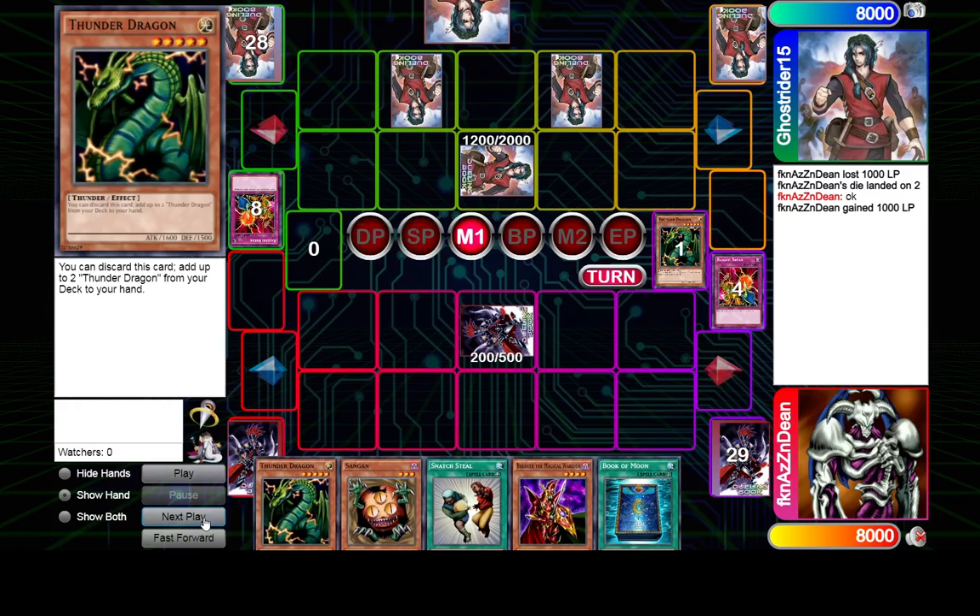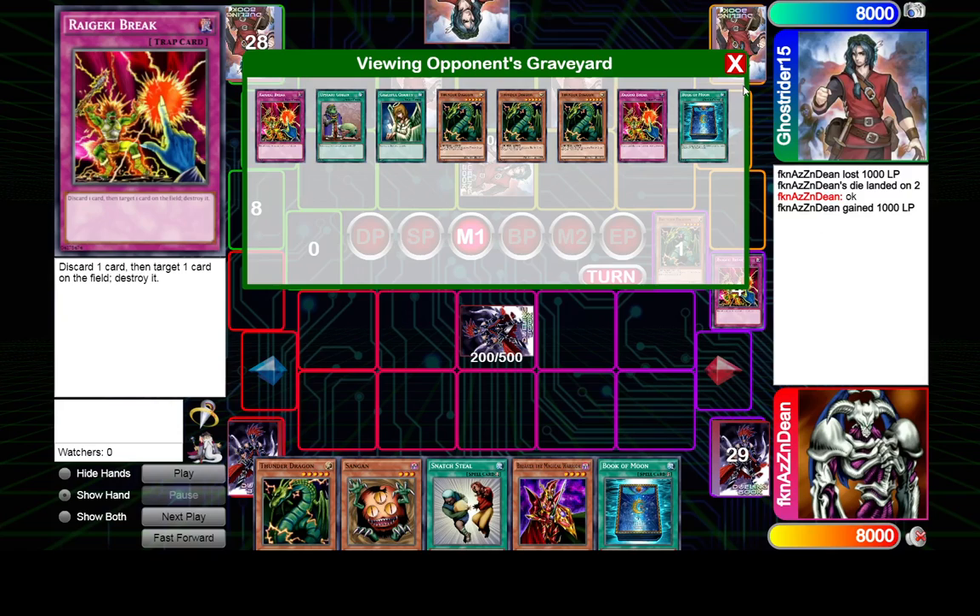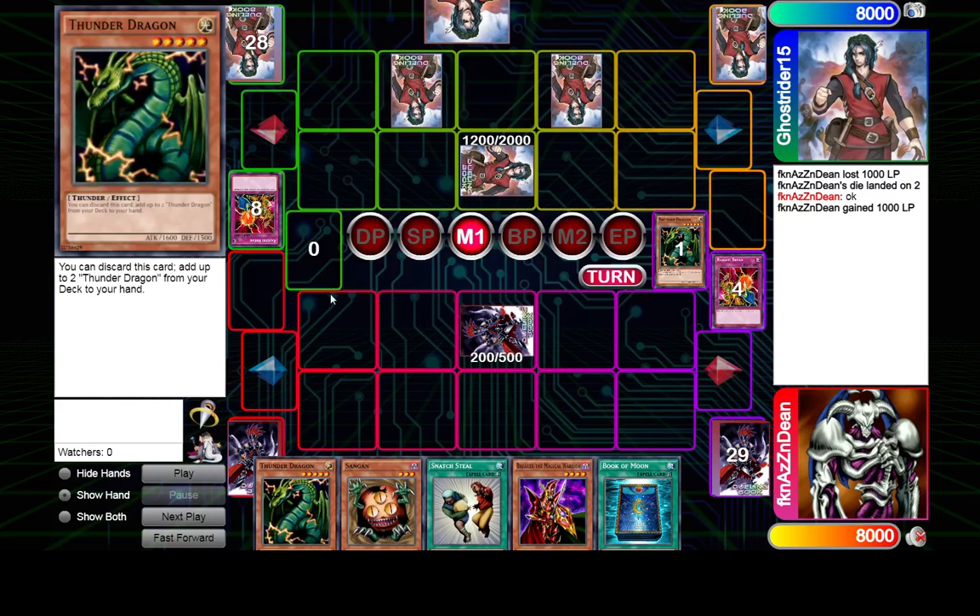I flipped the Knight Assailant. I would actually want to summon the Thunder Dragon and start applying pressure, but I think that's a bit too timid. I think we should probably summon the Breaker after flipping the Knight Assailant. You could also summon the Breaker first to play around Torrential — not that it's a big deal, but that might be slightly better.